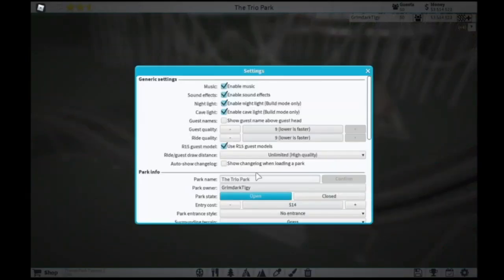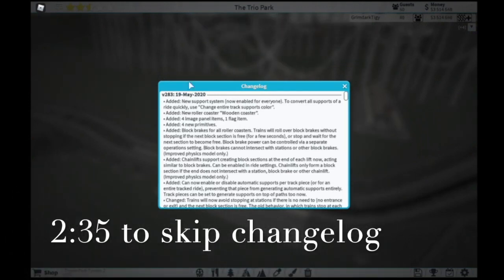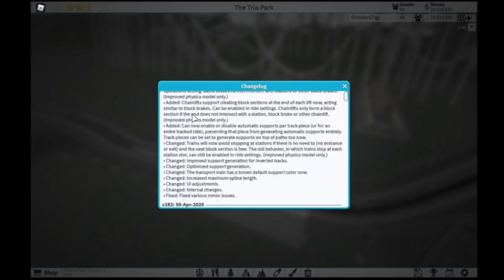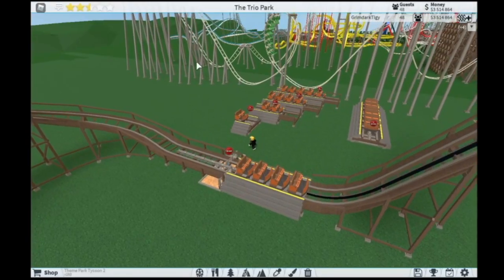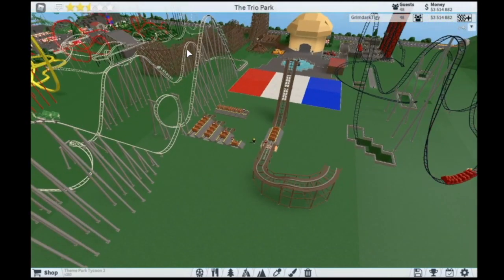I'm going to go and look at the changelog. So here we're looking at the changelog. As you can see, this update's pretty big, or at least there's a lot of little things they added. There are only a couple big things, but they added the new support system — or rather changed the new support system to be completely enabled for everyone, instead of having to use the enable new supports command. As you can see, it's using these new supports, and there is no way to use the old supports, which kind of sucked. So I'm glad they've completely added the new supports.